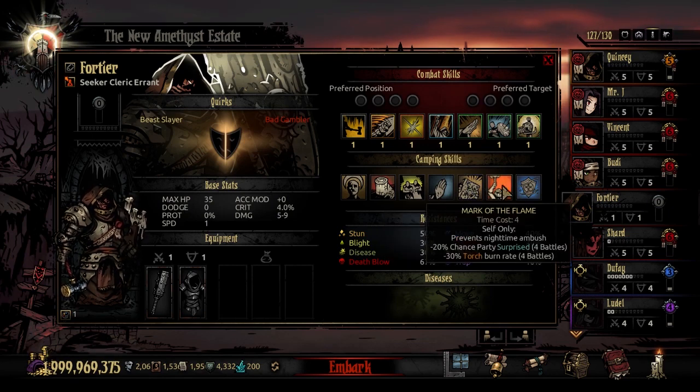The next camping skill is Mark of the Flame, time cost 4. This prevents nighttime ambush, gives a minus 20% chance that the party is surprised for the next 4 battles, and reduces your torch burn rate by 30%. It's a very good, unique prevent-nighttime-ambush skill — great for conserving torch and making sure your party isn't surprised by unscouted fights in hallways. Time cost 4 is pretty standard.